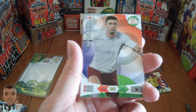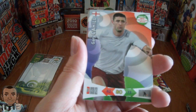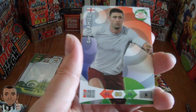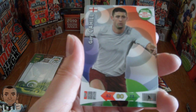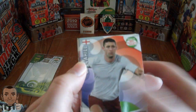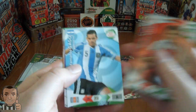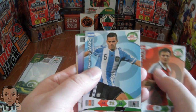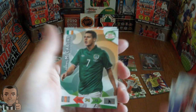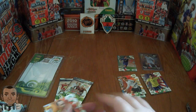And now we have the first of the international edition England cards, as you can see with the grey shirt. Because of the licence issues, as Topps owns the England production licence. It's Gary Cahill, the central defender of England. We've got William Kvist of Denmark, Fernando Gago of Argentina, Daniel Braaten of Norway, James McCarthy of Ireland, and Andres Iniesta, star player.